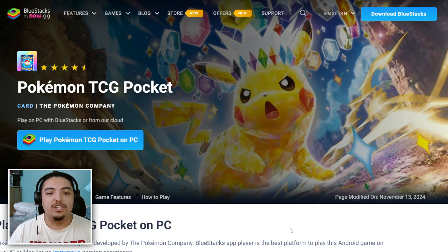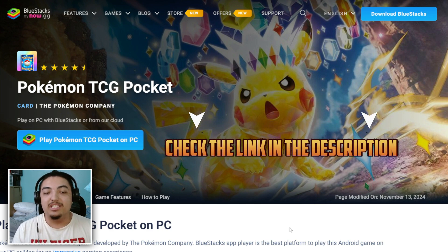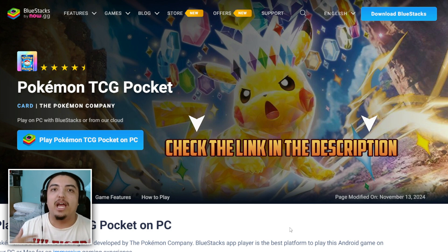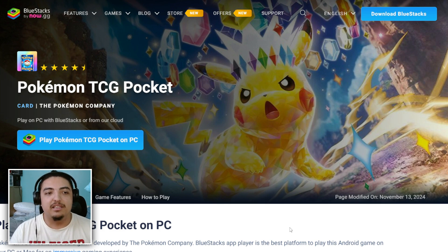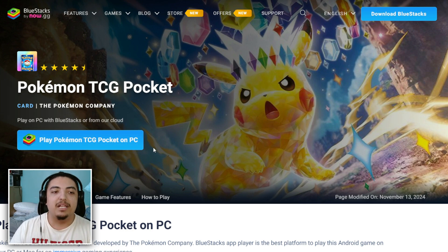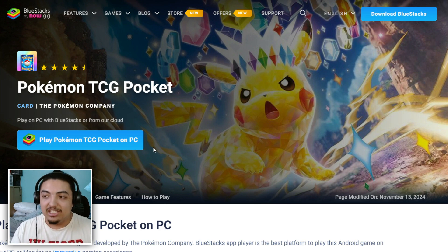The first thing you're going to want to do is go to a website that I'll link in the description so you can download the game through my affiliate link. The website will say 'Pokemon TCG Pocket — Play on PC with Bluestacks or from our cloud,' and you can click 'Play Pokemon TCG Pocket on PC' to start the download.